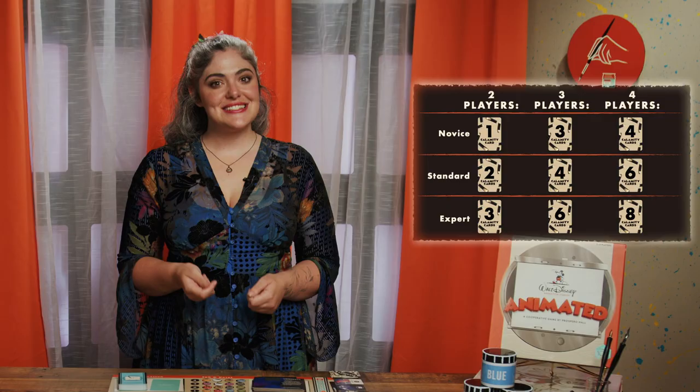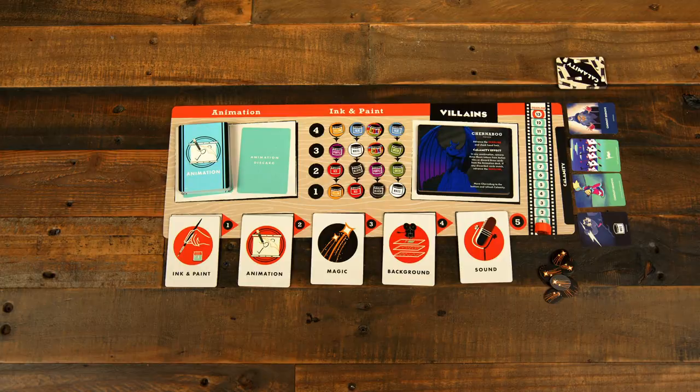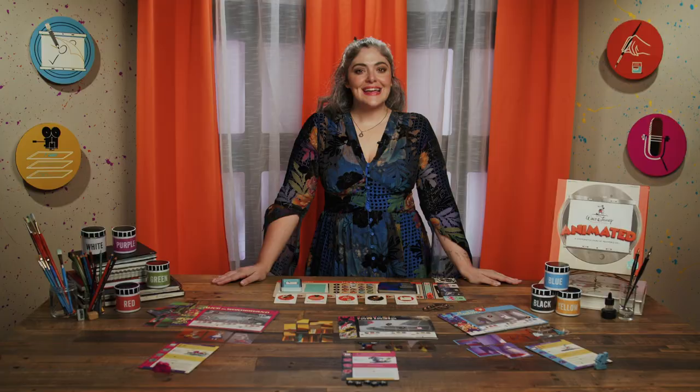Today we're setting up with a three-player standard game, so we're going to place four cards. Finally, form a supply of magic tokens nearby and give one to each player. Gameplay occurs in rounds, each divided into two phases: player phase and villain phase.